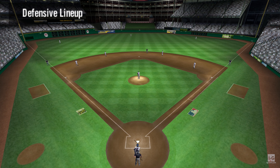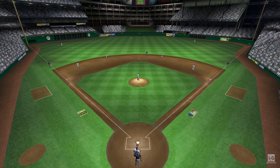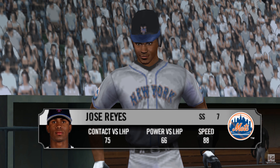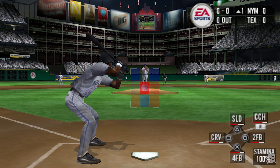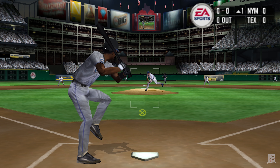Kenny Rogers throws an assortment of off-speed pitches. He tries to get hitters to chase balls out of the strike zone. Which one of these guys should we keep an eye out for? Alfonso Soriano is a player who could turn out to have a say in the outcome of this game. A big game from him probably means a win, while an off day may spell defeat.